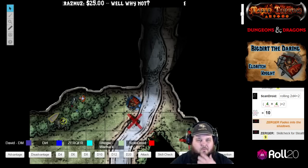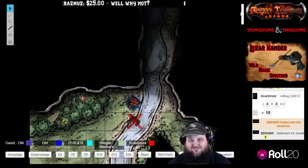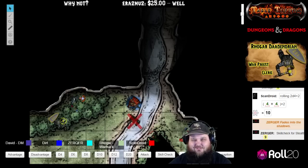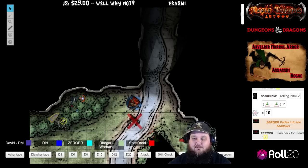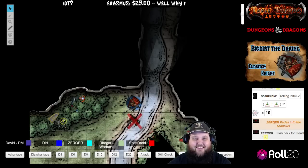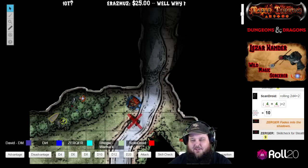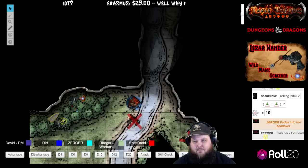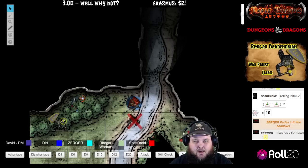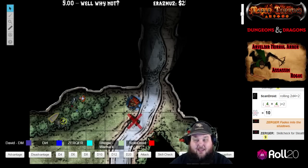Dirt shouts 'Bark!' outside the cave entrance in a convincing voice, then yells in Goblin again: 'Help, help, we're getting killed — we need help!' The wizard decides to create dancing lights in the form of a medium-sized humanoid to provide some light inside the cave.